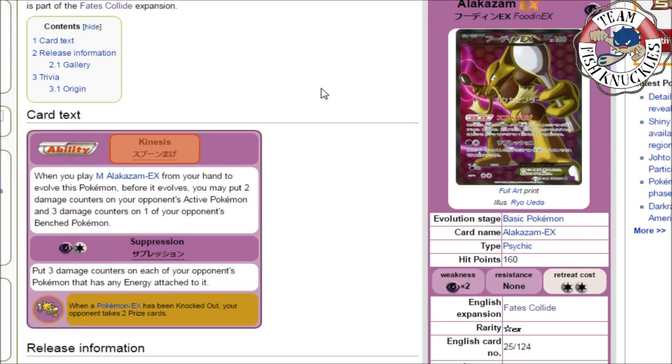At number 5 we have Alakazam EX. The reason this card is so good is its ability Kinesis: when you play Mega Alakazam from your hand to evolve this Pokémon, before it evolves, put two damage counters on your opponent's active Pokémon and three damage counters on one of your opponent's benched Pokémon. So Alakazam spreads the damage and Mega Alakazam comes in to take knockouts. You might play it with Crobat or something — spreading damage everywhere and taking multiple knockouts in a turn looks really cool.